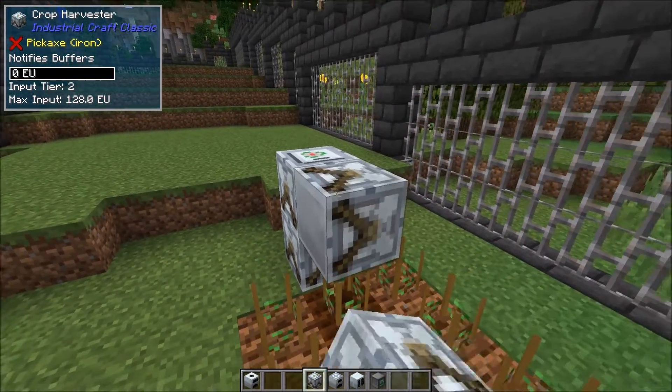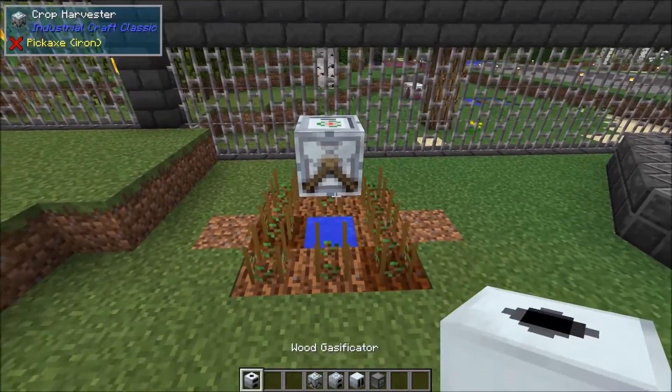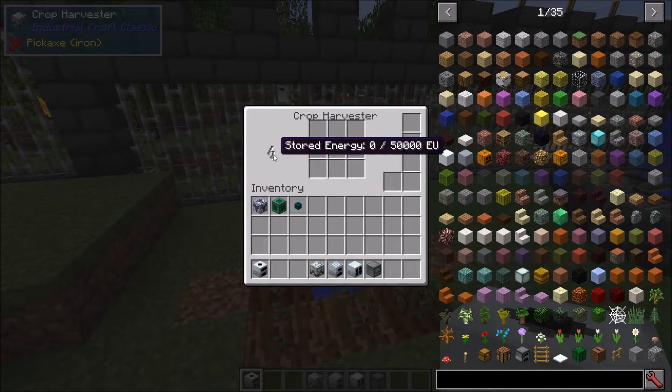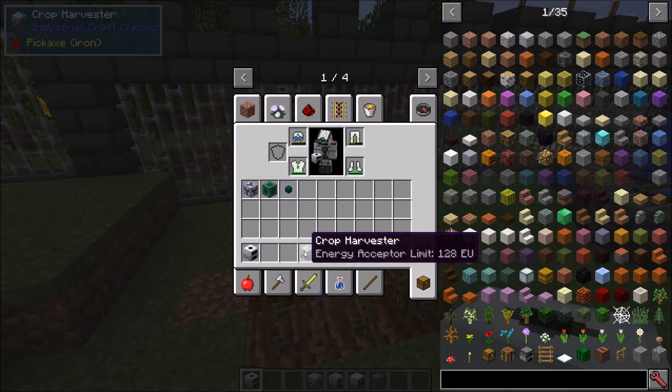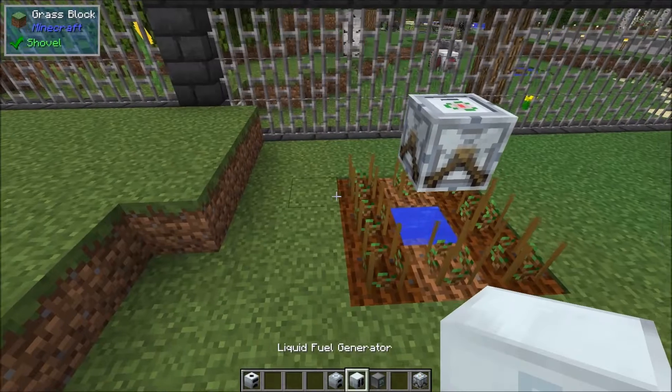We're going to set up a crop harvester right there so that it can harvest the saplings from this area. Of course this is going to need some power to get started, and the crop harvester is an MV machine, but we can actually pump LV into it, which will be fine since we're not going to be using a ton of power.